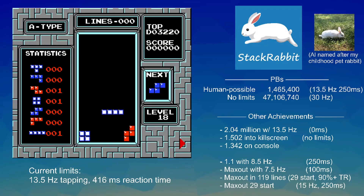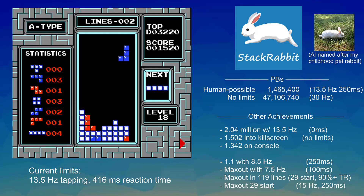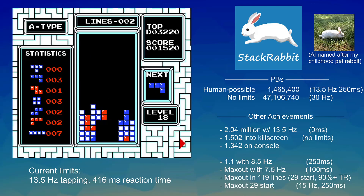I've limited the AI to do only what is pretty reasonable within human limitations. So it can tap 13.5 times per second — that's for moving the piece side to side — and it also has a pretty hefty 416 millisecond reaction time, which is well above the human reaction time of 250 milliseconds.